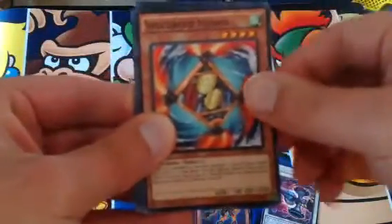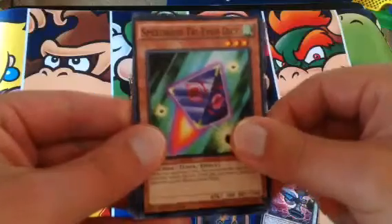We have Speed Rory and Menko, one of the new Speed Rory cards. Psychokinesis. Speed Rory Tri-Dye Dice. And that's it for this pack.